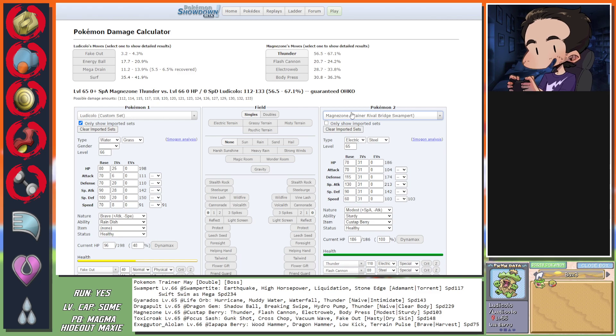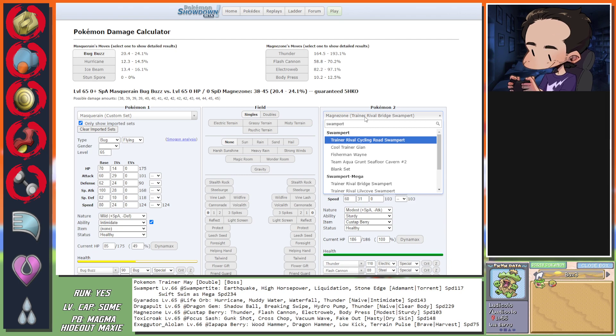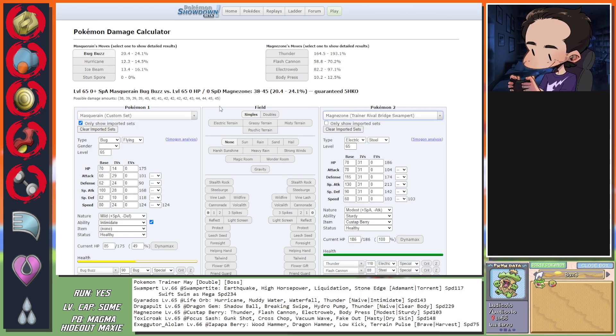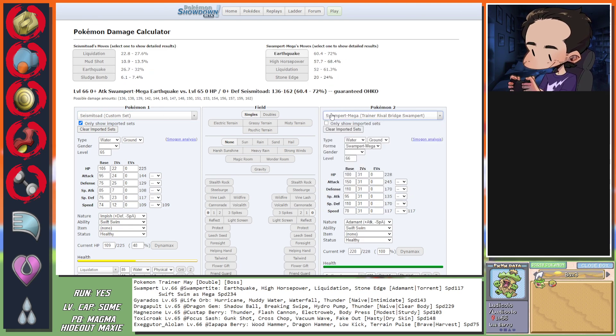If I want to bait Magnezone I need something weak to both Swampert and Gyarados - something weak to Water or Rock to bait Stone Edge, and Thunder. So if I bring in Masquerain I guarantee Thunder on it and Stone Edge from Swampert - it's also minus one on the Swampert from Fake Out which makes things more viable. Then as Magnezone comes in I can swap to Seismitoad, which can survive both of them. I'm seeing something - at least as a start: Masquerain as bait, then we bring in Seismitoad.